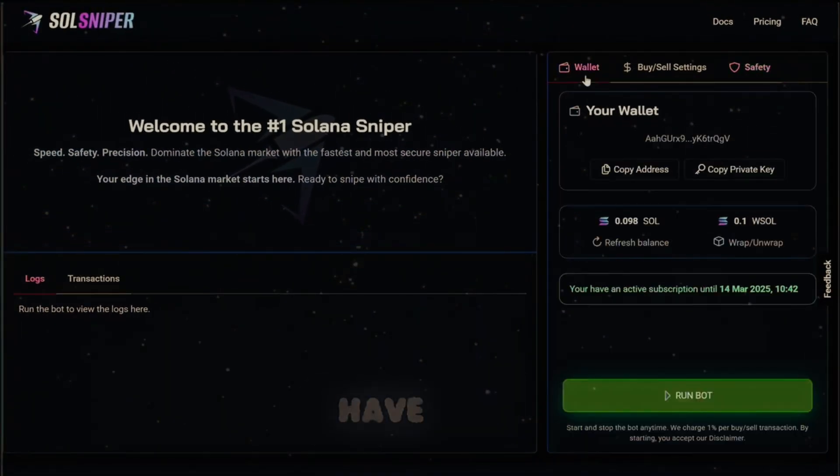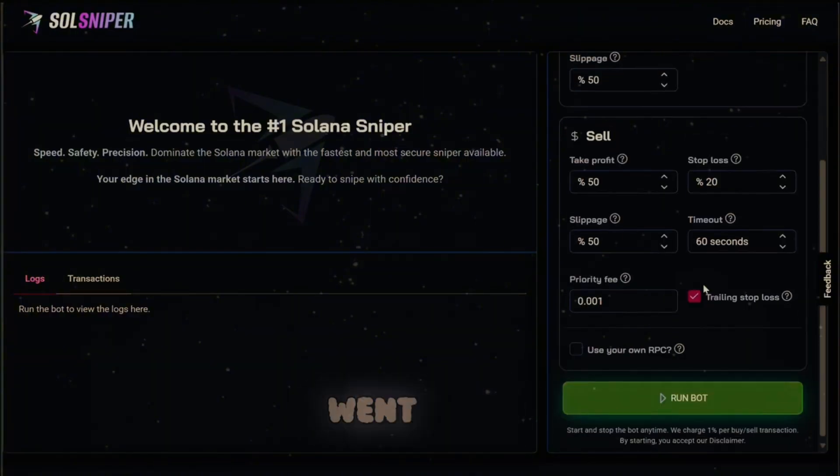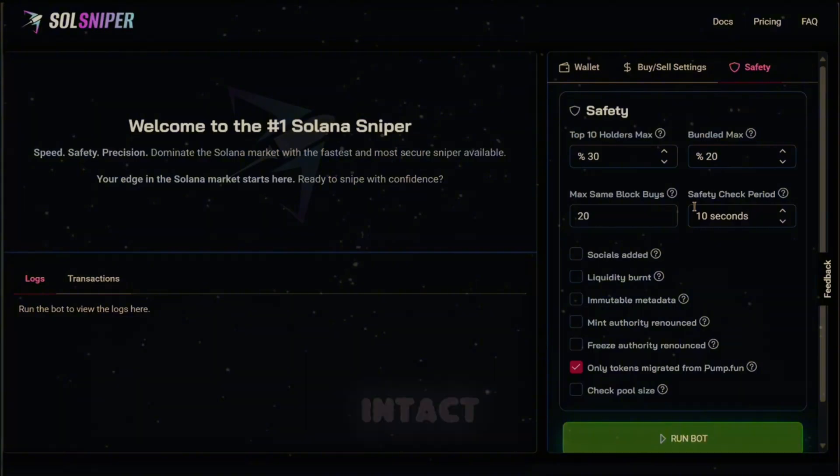At this point we already have our funds in the wallet, we already have the SOL wrapped, and we've gone over all the settings for buying and selling and all our safety features. So make sure you have all that intact. It is now time to run this automated bot — let's go.